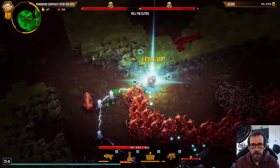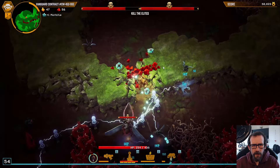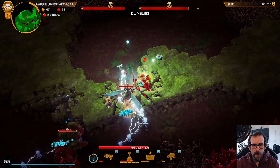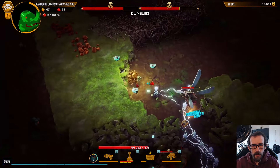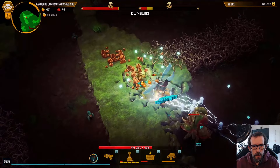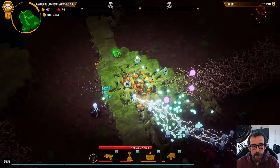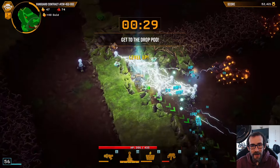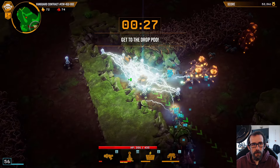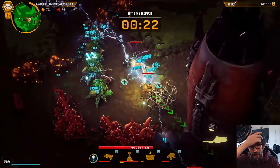Turrets should be picking up pretty much everything for us, and it does look like they are. Let's go for some more turret damage — already up to level 55. More lifetime, and the turrets exist for longer. That is a lot of numbers, that is a lot of turrets! Let's just go for some raw crit chance. I've never seen turrets like that before — there's so many.